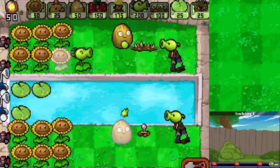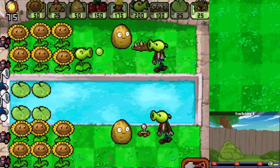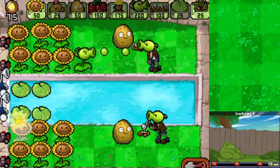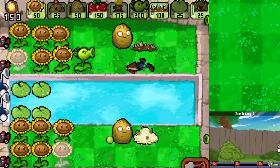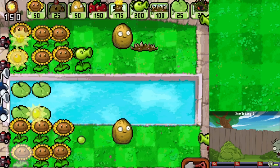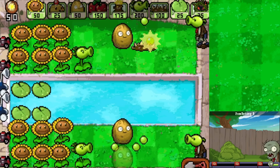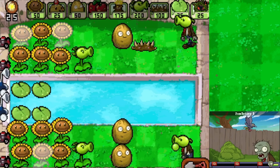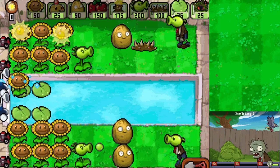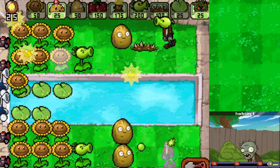We can always remove some Sunflowers to get more Repeaters out sooner if we need to later. We'll get another Lily Pad out this way - this is definitely where things are about to start popping up more. I would not be happy if that zombie ate through the Potato Mine before it could pop up. Luckily that didn't happen. Get another Walnut set up to protect those Repeaters wherever we can. Now we start getting Sunflowers set up on the Lily Pads - let's get another Lily Pad out.